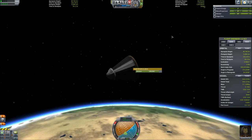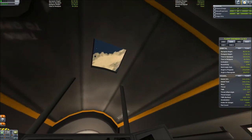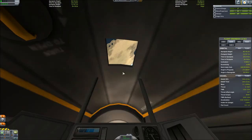If you're curious about how to get inside the cockpit like I just did, hit C on your keyboard. It's pretty sweet, especially later on once you do other cool stuff.